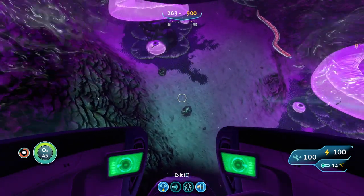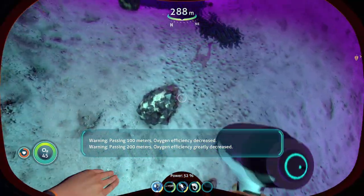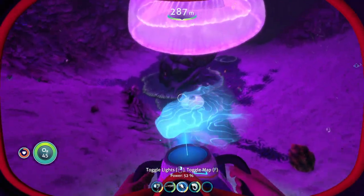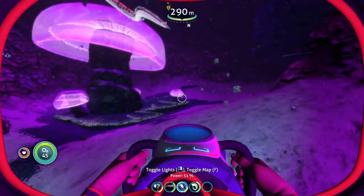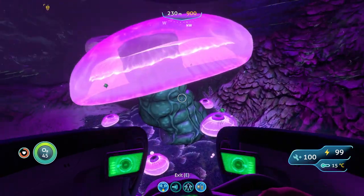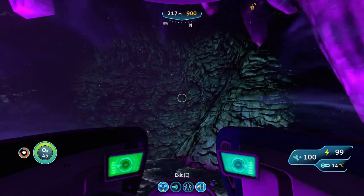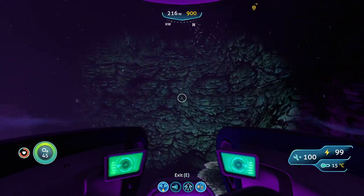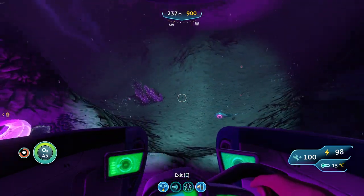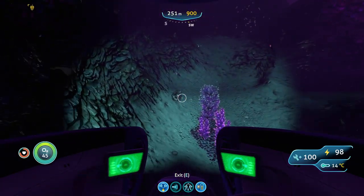There's one right there — actually two, actually three. They keep popping up. As you can see there's one, two, and three over here. You're normally going to find these deposits all over the sea floor. You're not really going to find them on the walls — you might find some near the bottom of the walls, sort of transitioning into the sea floor. And there's another one right there.